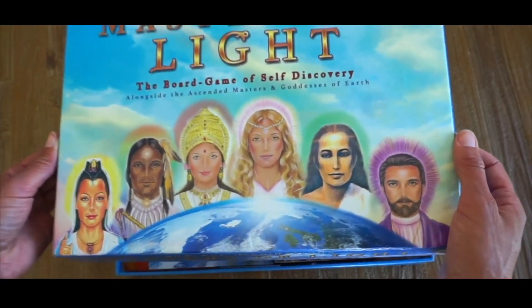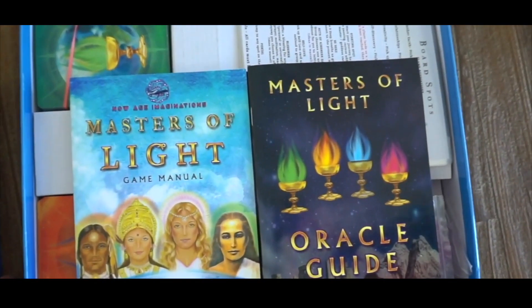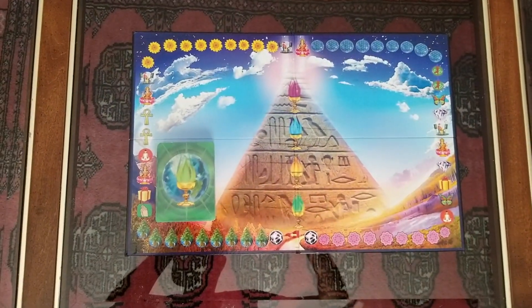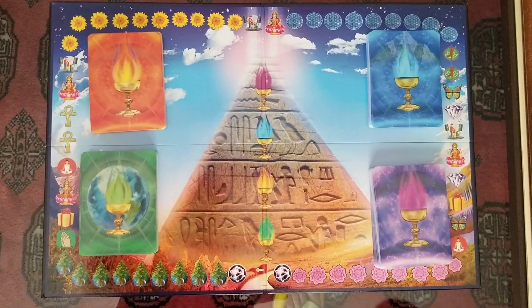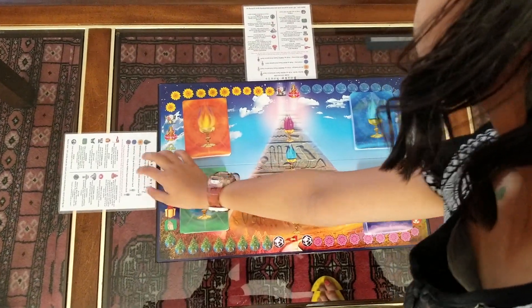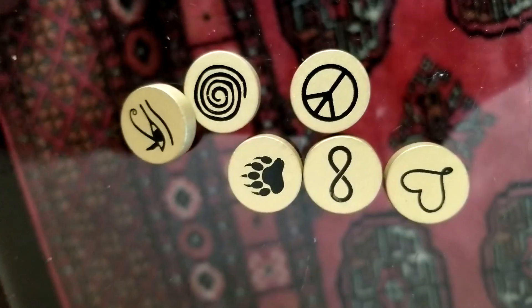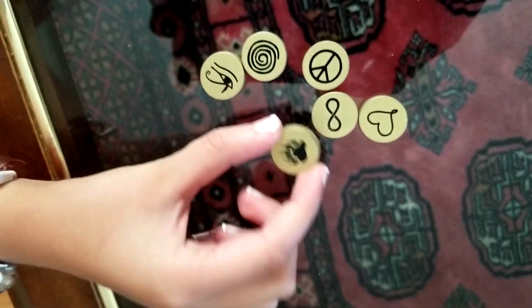Thank you for your purchase of Masters of Light, the Ascended Masters Group Oracle Board Game. Begin by taking the board out and placing the various four category decks in the four corners of the game to align with their spot on the board. Provide a game legend for each player and open up the golden pieces bag for the group to select one piece that will represent the group for their journey today.